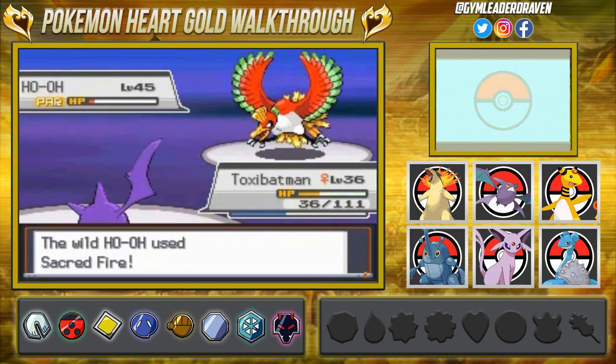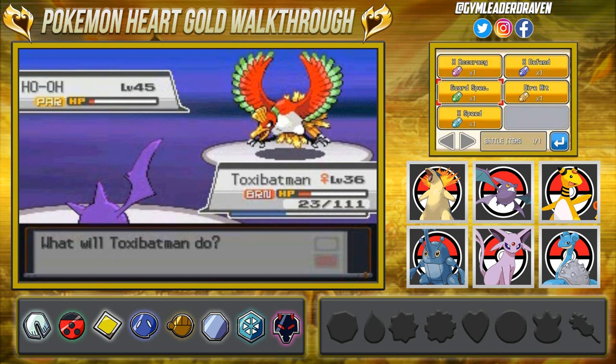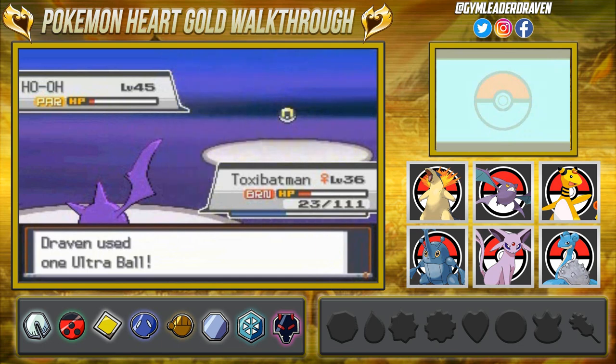Ho-Oh just won't let me capture it. Batman is about to faint. Let's kiss this Ultra Ball for good luck — come on, be the one! Stay in the ball, stay in the ball — one, two, three — OH MY GOD YES! Ho-Oh has been captured!